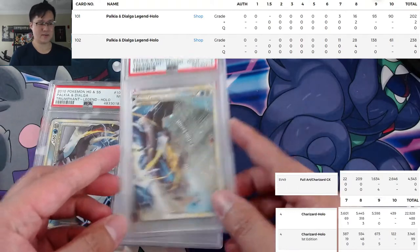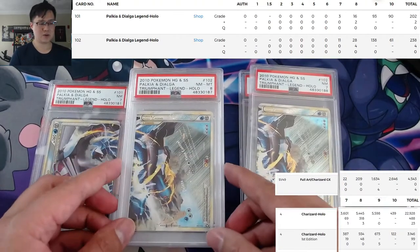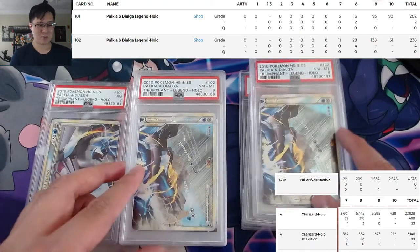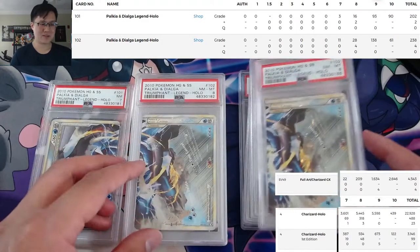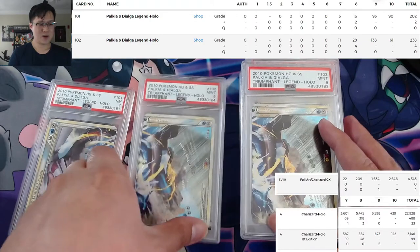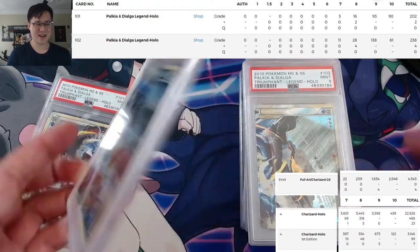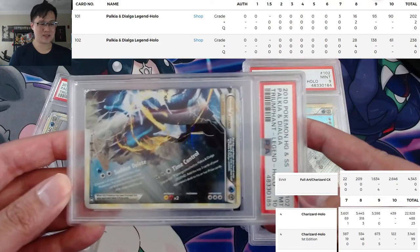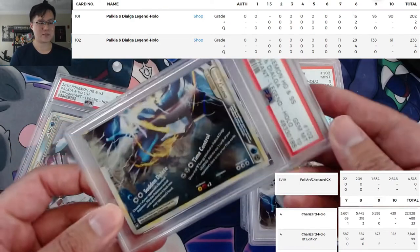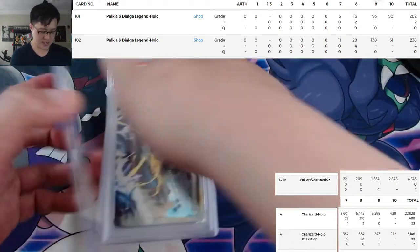Looking at the pop report, the PSA 10 was a little bit tougher to get for the bottom half. The way I stacked these was lowest grades on top. We got a couple sevens, leveled up to eight, then nine — and boom, we do have a PSA 10! This legend card — one of 61 copies for the PSA 10 Palkia Dialga.